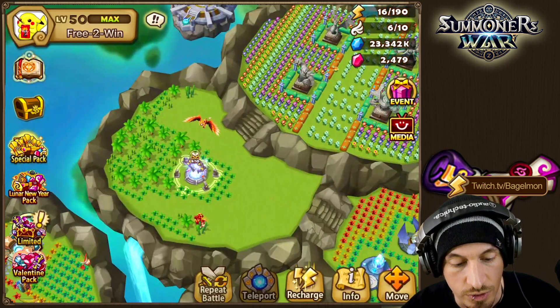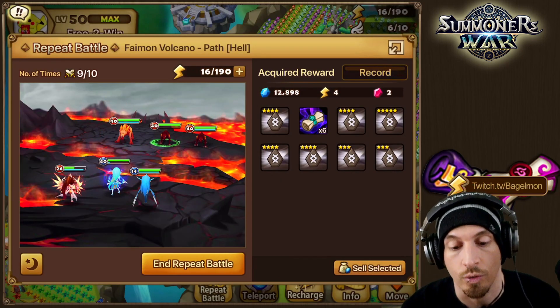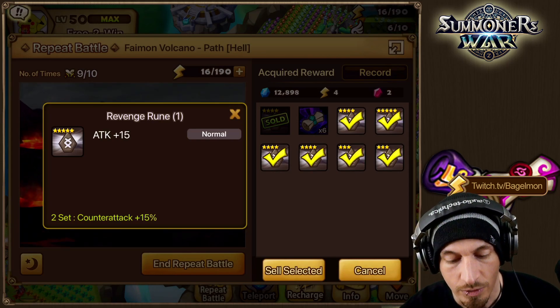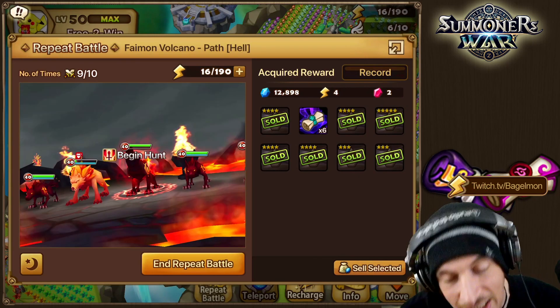Then we can go over here to check out what's going on with the repeat battle. So if we want to sell, instead of going one at a time and selling and waiting, we just hit sell selected — we just do that, we sell them all. It's beautiful.